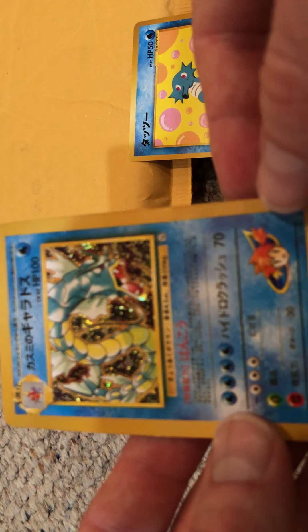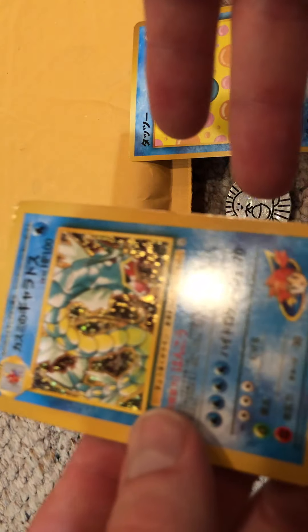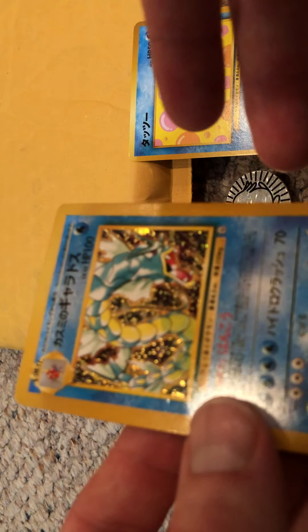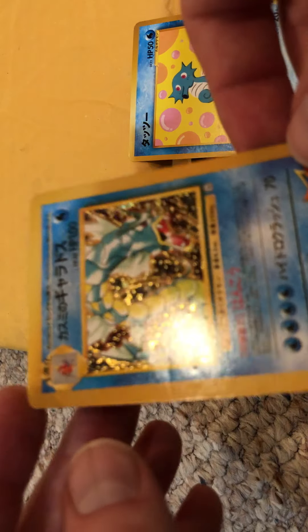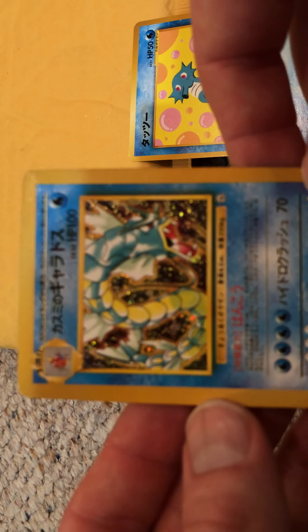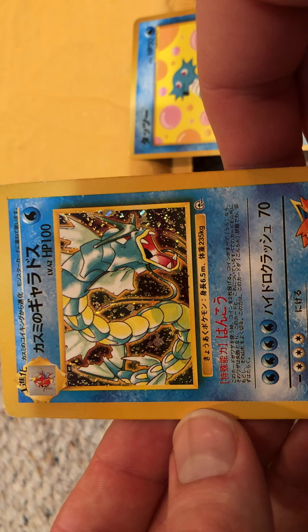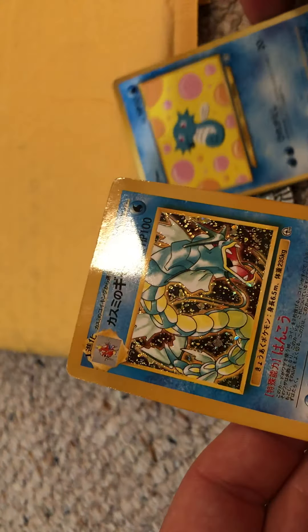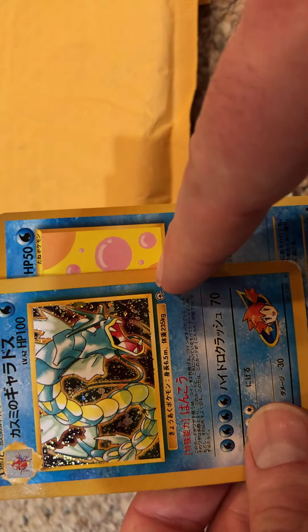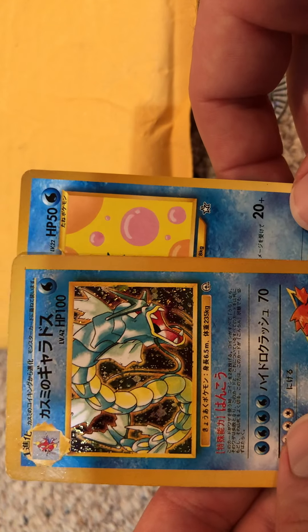So I went ahead and flipped it to the back, which is usually a giveaway when you're trying to find things out. Let me pull another Japanese card out that will show what the issue is exactly. Notice how the ball isn't quite right — the text that encircles the ball isn't quite right. The card is even just slightly narrower than a normal card. So yeah, this Misty's Gyarados sadly is a fake.